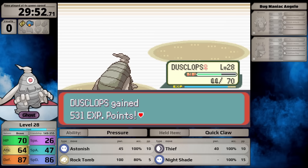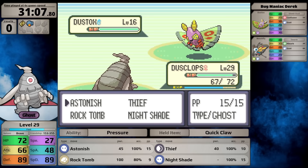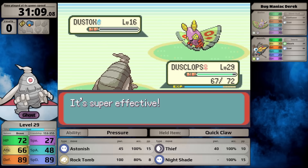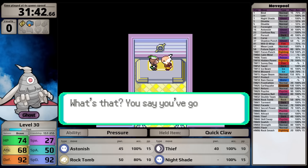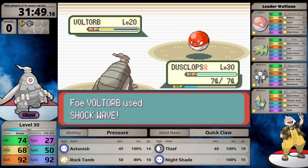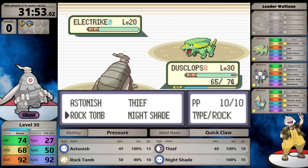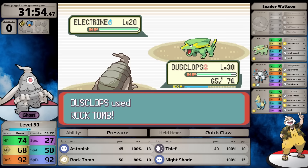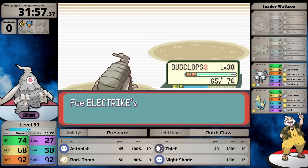Inside Watson's gym I fight three trainers leveling to 29, then fight additional trainers outside to reach level 30 over the next damage rounding threshold before Watson. Speed is a big problem here - I'm slower than every single one of his Pokemon. The Voltorb could paralyze me with Spark, the Electrike can paralyze me with Static. I play right into it using Astonish which makes contact, getting paralyzed before Magneton comes in.